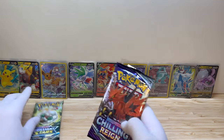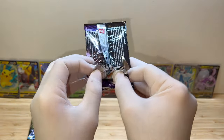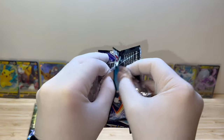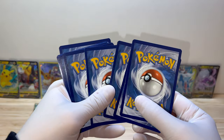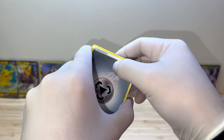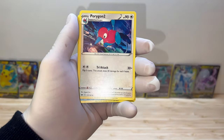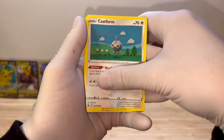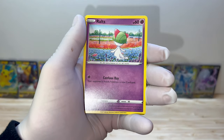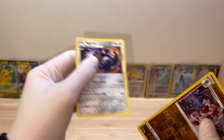Chilling Reign, let's go! I would still prefer Evolving Skies of course - not asking too much here. Here's your code. Energy, Fighting Gloves, Lucky Energy, Porygon 2, Snorunt, Glimwood, Castform, Qwilfish, Ralts, Lycanroc reverse. Just an Aggron.